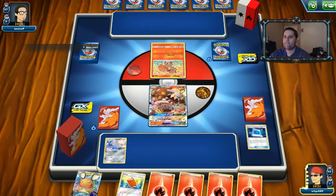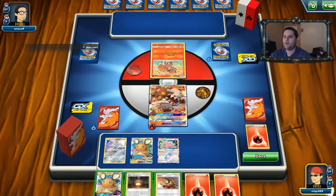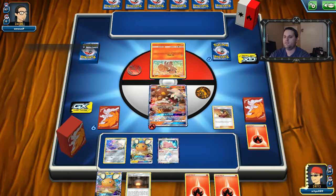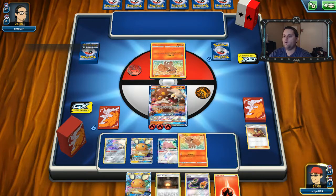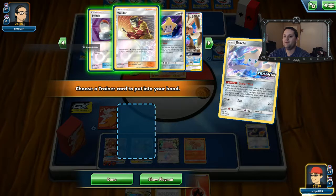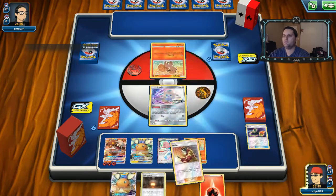We'll grab Jirachi in case we can switch into it. Welder, double energy, Ditto — okay, now we're playing with some fire. I don't want to put the Heat Factory down just yet — I don't want to help him out if I don't have to. We got Vulpix, we are moving along just fine. We're gonna switch back into Jirachi and use Stellar Wish. Do I want Welder or Switch? We'll go with the Welder, because I do have a dead net here. We are okay.